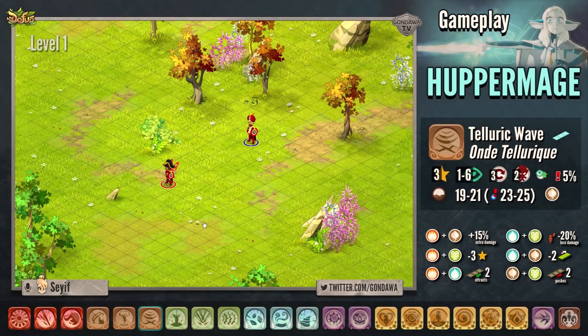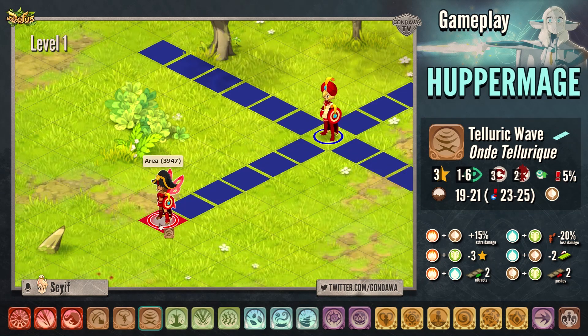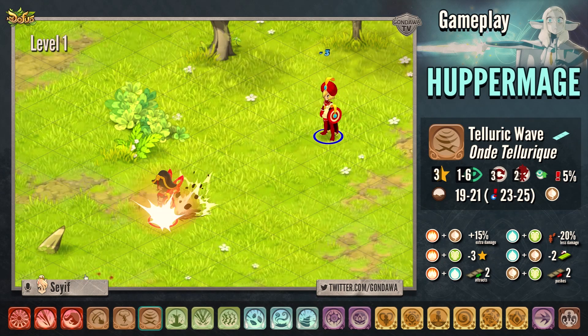The third spell is called Teleric Wave. The spell costs 3 AP and can be casted 2 times on an enemy, from 1 to 6 range, only in line. The spell also applies the earth state to the target.